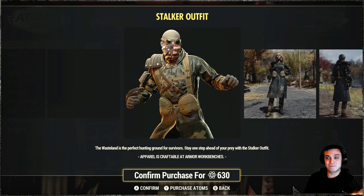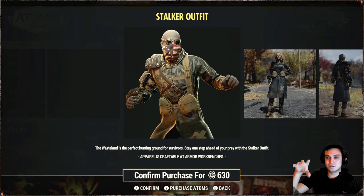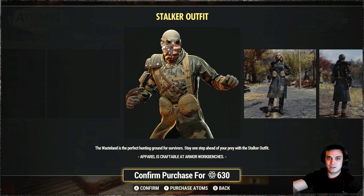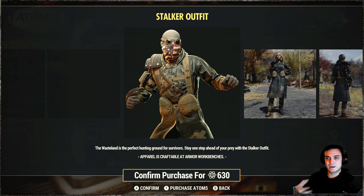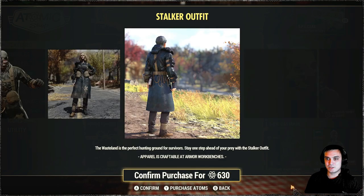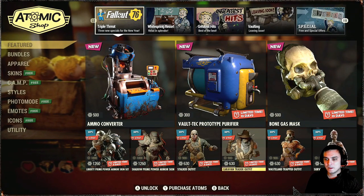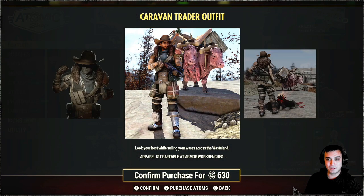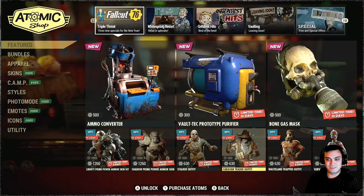The Stalker outfit is a very old outfit. I would actually recommend it just to get the bandana. If you buy this bundle, you get the actual goggles, the bandana, and the outfit. Goggles and bandana are in the headwear section at the workbench, and the outfit in the outfit section. It's a unique bandana - it differs from all the bandanas that are out there and it's actually pretty cool. The Caravan Trader outfit, as I said, is a really nice outfit. I've been rolling with it for months and I love it. I definitely recommend this one.